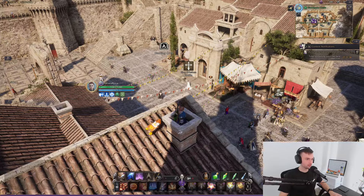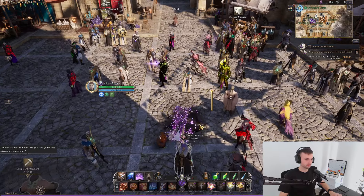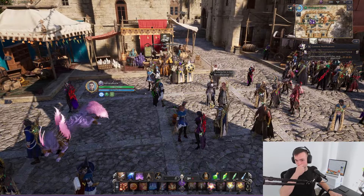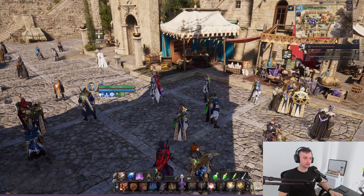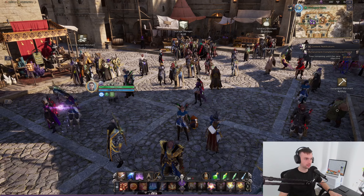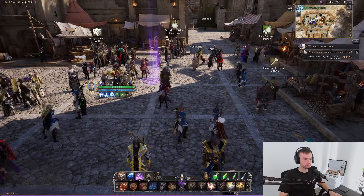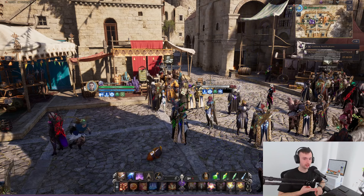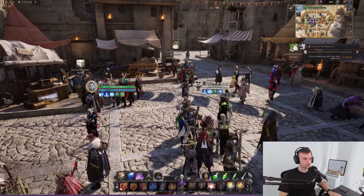Here we are in Stone Guard Castle. In terms of purchases, there are three main people you actually care about: the Coin Contract Merchant, the Sundries Merchant, and the Guild Merchant. All three of them have weekly buys, and then the Coin Contract Merchant and the Guild Merchant also have daily buys.